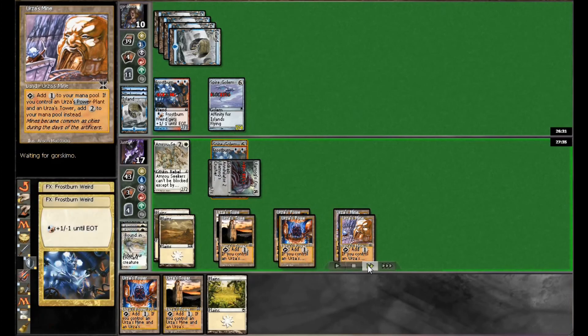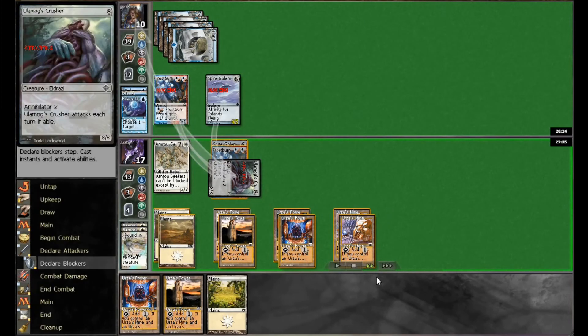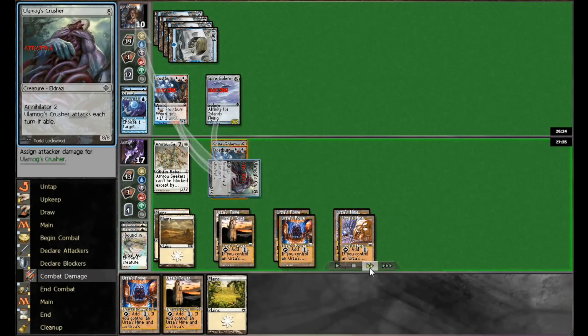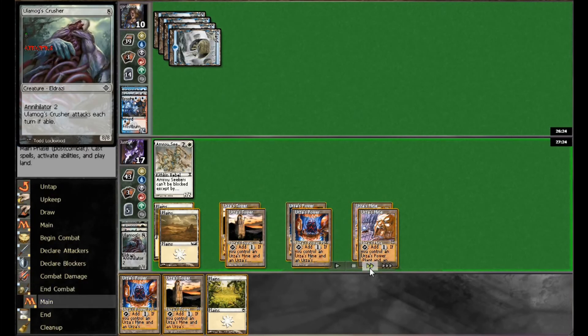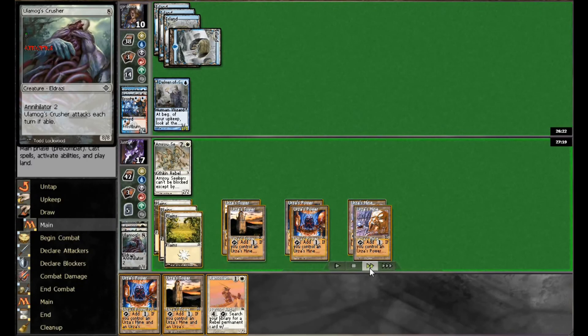Even pumping the Frostburn Weird wouldn't give him enough damage — and that's right, he had Piracy Charm this game and managed to do it that way. Still puts me in a pretty good position. The Spire Golem is off the board, which means the Seeker can still attack through without much issue. He throws down another Delver.